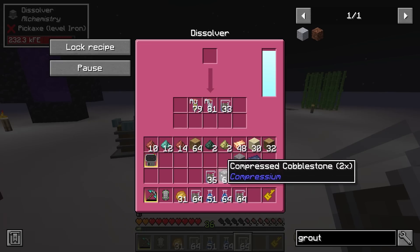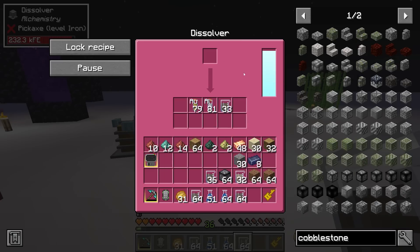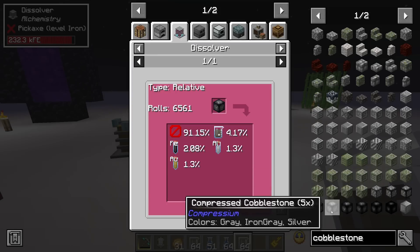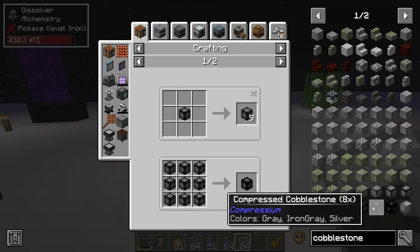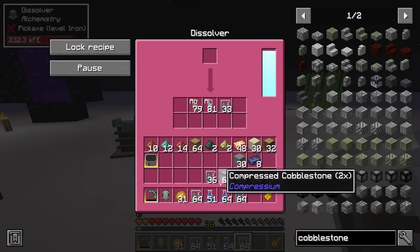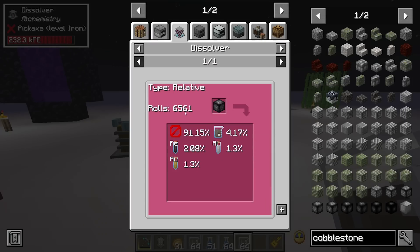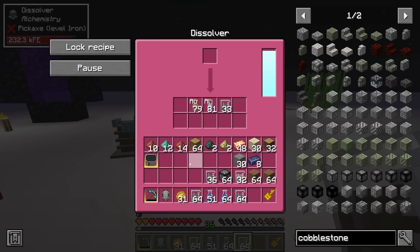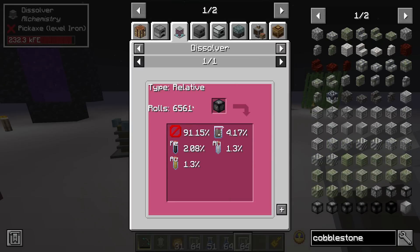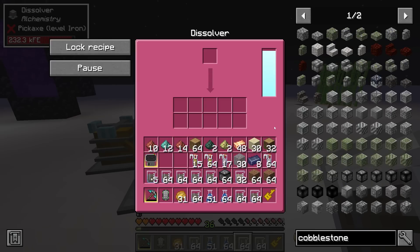I was told by the pack developer that you get a lot of resources from quadruple compressed cobblestone. It appears the quintuple, sextuple, septuple, and octuple compressed cobblestones don't give you anything — quadruple is the highest tier that gives resources, yielding aluminum, iron, and gold in fairly large quantities. It does 6,561 rolls at low percentages, so for example iron has such low odds that we got none despite 6,561 rolls — but you can get quite a lot of gold.